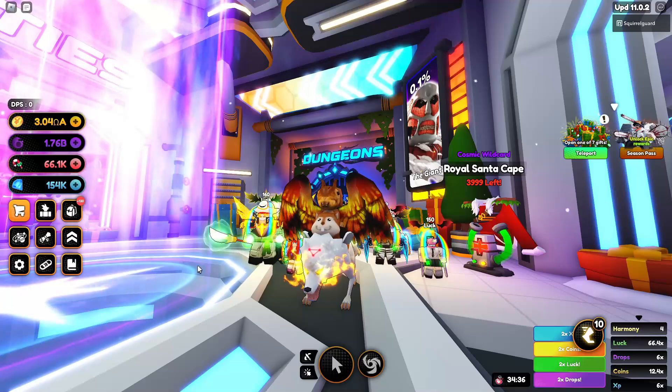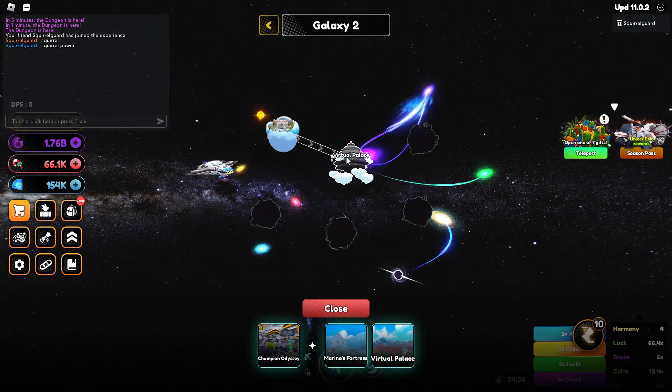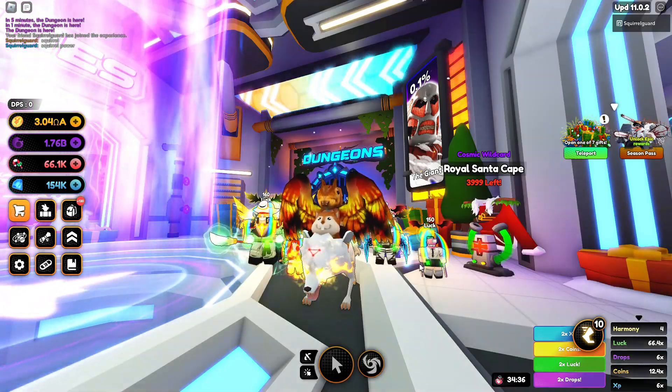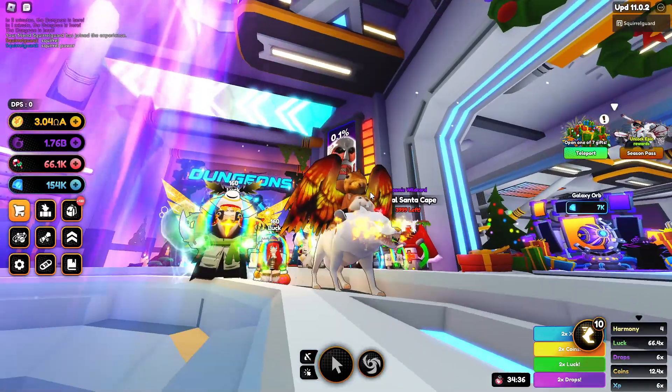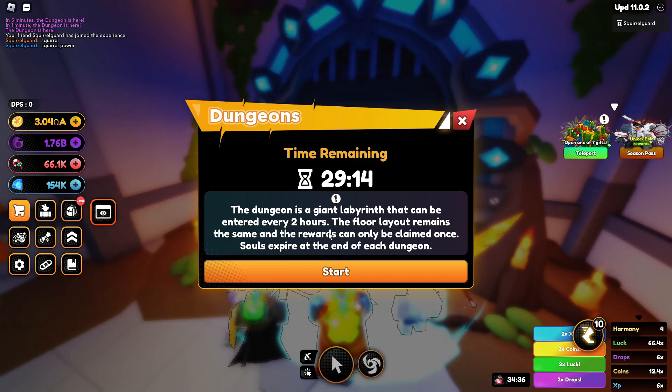First things first - dungeons. You need to get to the Sword Art Online map in Galaxy 2. There's a whole quest line you have to do in order to unlock it. Once you've done that, you're able to access dungeons not only in SAO but also in the second galaxy main hub. Dungeons run once every two hours and they run for a full hour.